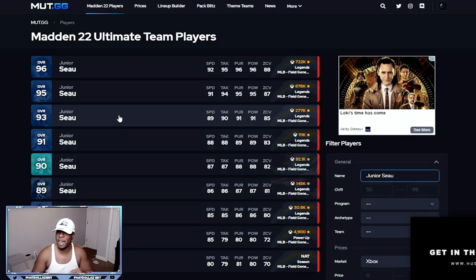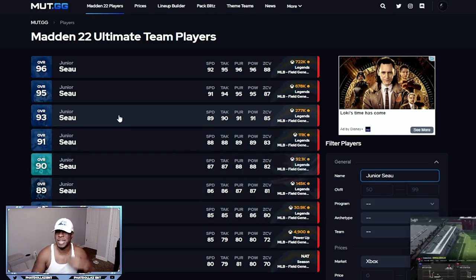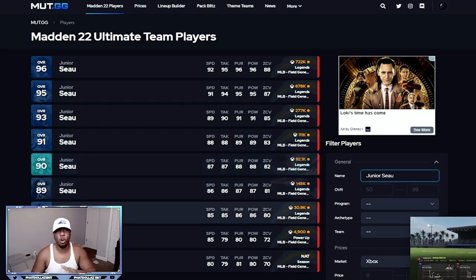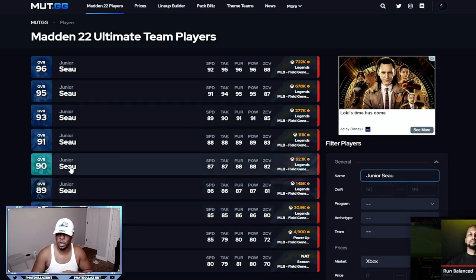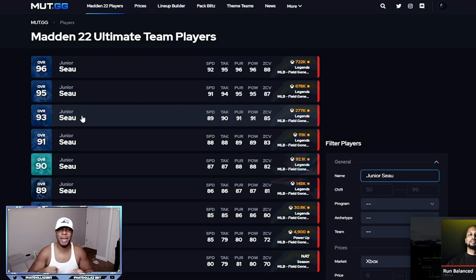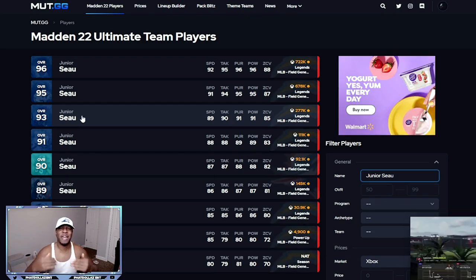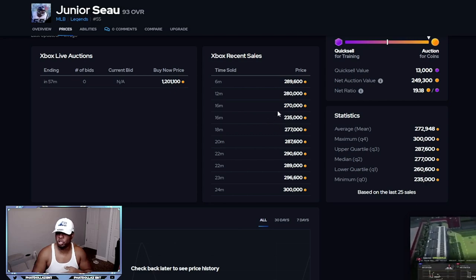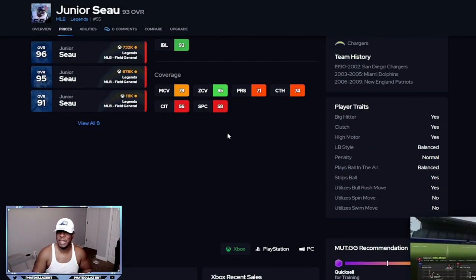So if you look at the 93 overall, it is averaging about 277,000 — that is always going to be the highest piece. You're going to need the 93 overall, the 91, the 90, the 89, and the 88. It's going to always take 5 pieces into the set. You're not going to buy the first piece that's up — it's going to take you 5 to 10 minutes sometimes to find the best deal. Overall, that's going to help you make the set cheaper. He's going for 289, 280, 270, 235. So you want to be spending between 240,000 and 250,000 coins for that.